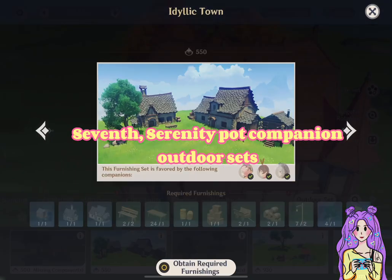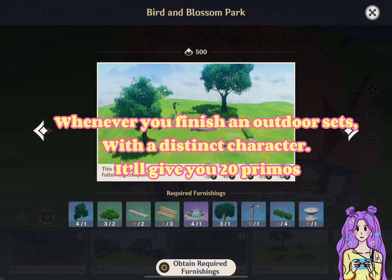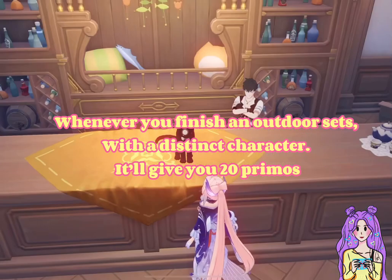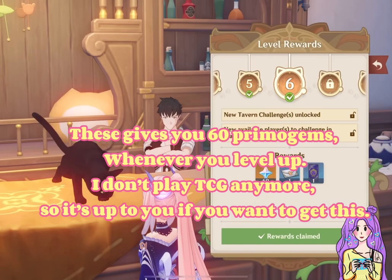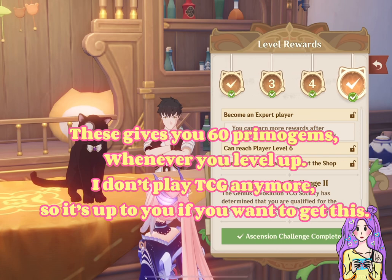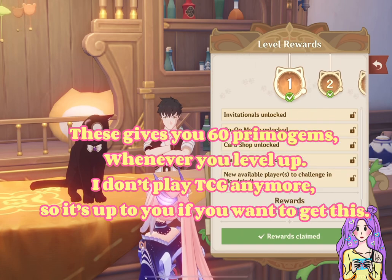Seventh, Serenitea Pot Companion outdoor sets. Whenever you finish an outdoor set with a distinct character, it'll give you 20 Primos. Eighth, TCG — this gives you 60 Primogems whenever you level up. I don't play TCG anymore, so it's up to you if you want to get this.